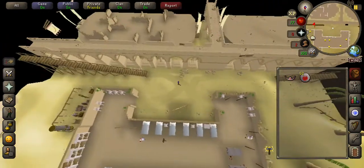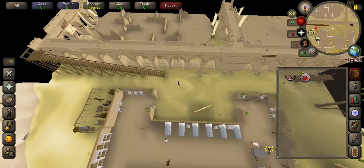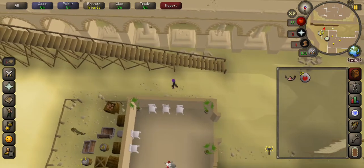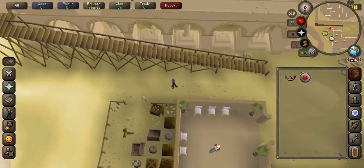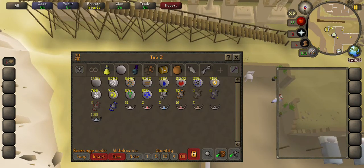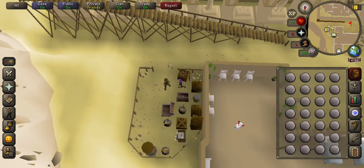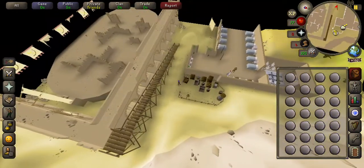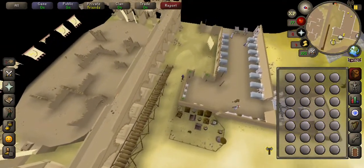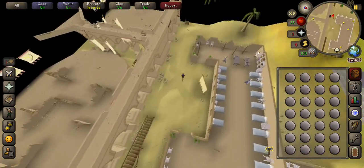Just following it down and there's a chest here — just bank here. Yeah, this is the way I go, I find it easier. As you know by now, I'm trying to max in free to play.